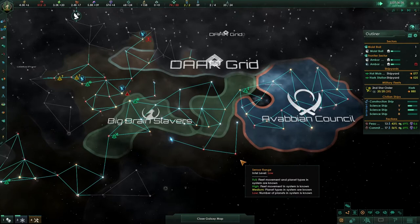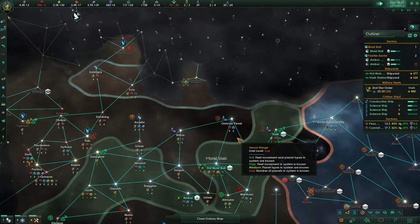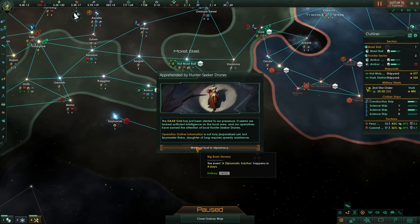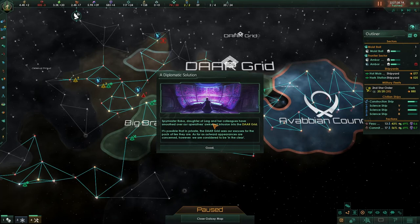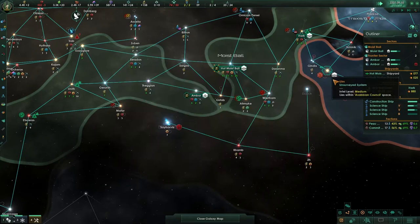We can't really do anything with this because we don't have a spare envoy. I want to get information on this slot — launch that, and that should be done in some time. The dark grid has been alerted to our presence. We're going to get a diplomatic event here: Spy Master Abba Dorsal of Lang and our colleagues have smoothed over operatives' awkward intrusion with the dark grid. They're a machine empire — maybe we should make some good relations with them.